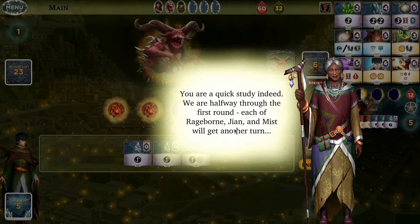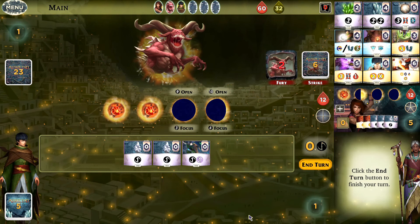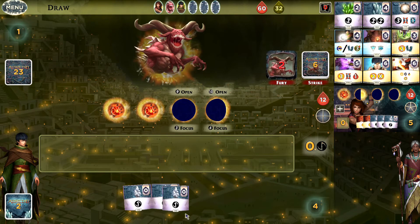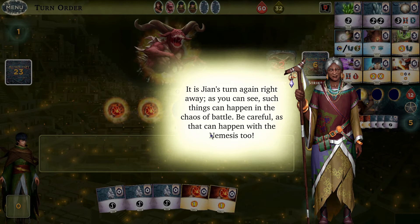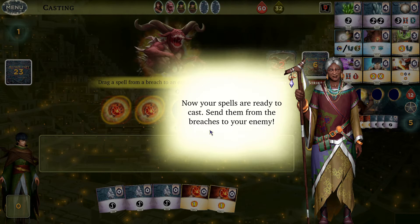We've each had a turn and there are three ovals remaining in this round. After ending the turn and dropping our cards, it turns out to be Jian's turn again. That can happen with the nemesis as well — the nemesis can get two turns in a row. You have to be careful about that; not that there's much you can do, but just prepare for it.